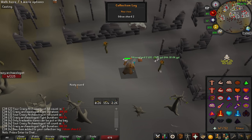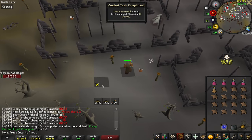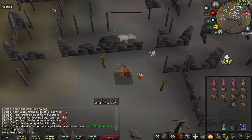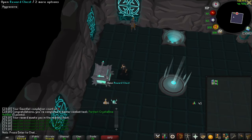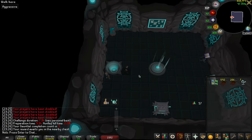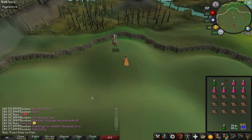And all of the combat tasks done for the Deranged Archaeologist. I cannot believe it. Easy log slot. And that's 10 KC, 25 kills done. Easy combat task. I'm just getting to 5 so I have a kill count on my log. That's 5 KC, so I'm finally ranked in this. And nope — no pet. That's okay, though. We're finally ranked in it.